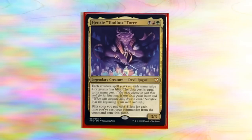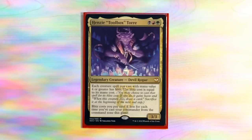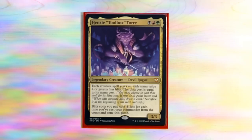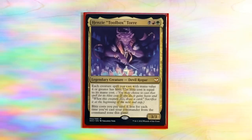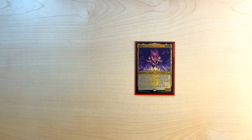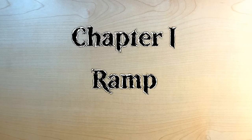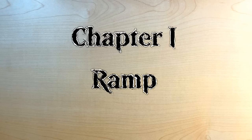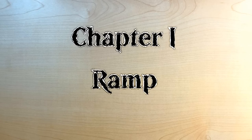So the goal of our deck is to include lots of creatures that can benefit from entering the battlefield, from attacking, and from dying. Since those are the three main stages of a creature in this deck — we're going to play it, attack with it, and it's going to die to either blitz or the opponent blocking or killing it. We want to extract as much value out of our creatures as possible since they won't be sticking around for long.